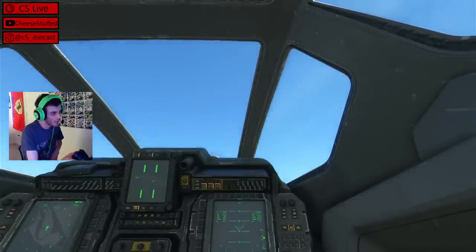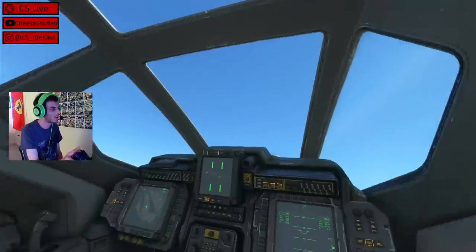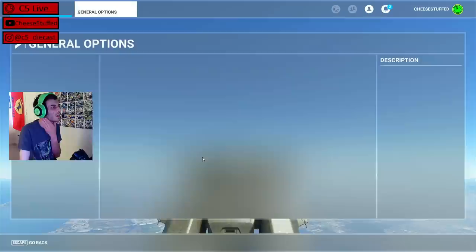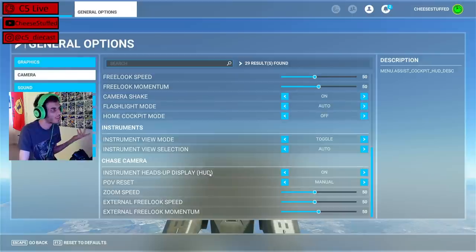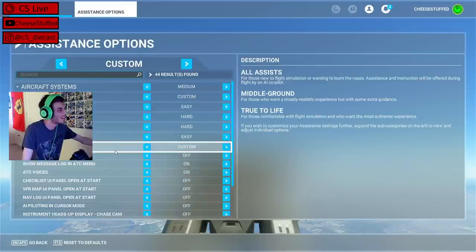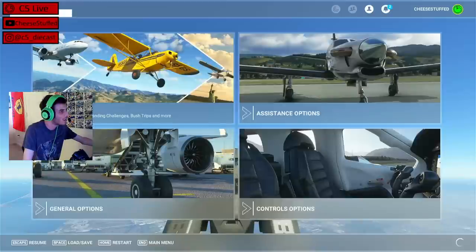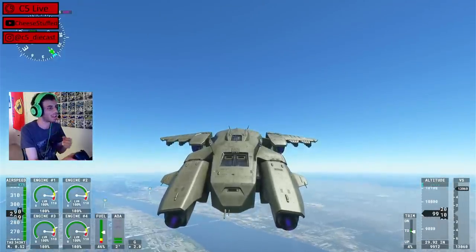Let's put her at about a 30-degree climb. Seriously, where is my HUD — does this just not have one? Oh, there it is! I must have turned it off for some kind of video or something.